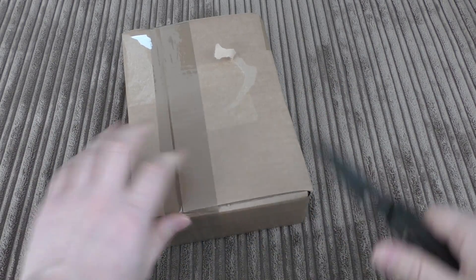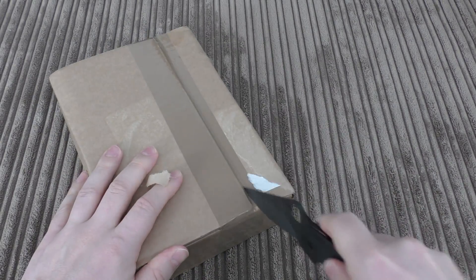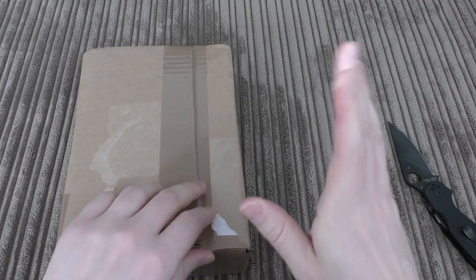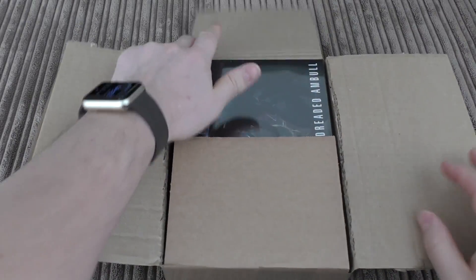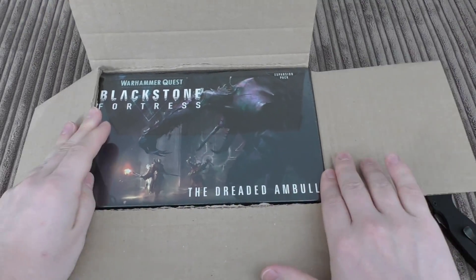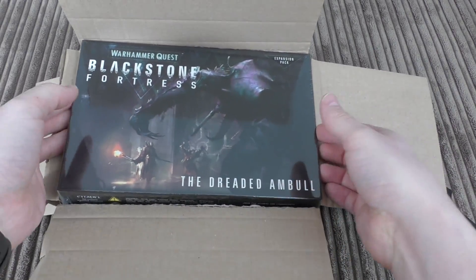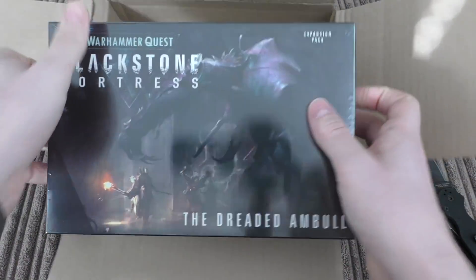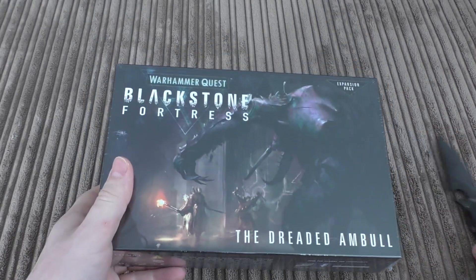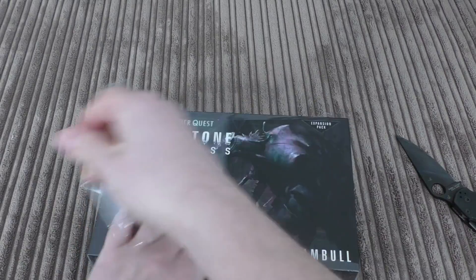So, £35 for a medium-sized model — but apparently it's an expansion and it's got some boreworms in as well. Here it is: the Dreaded Amble Warhammer Quest Blackstone Fortress expansion pack. It's in a much smaller box than I thought, but then again it's one sprue. Let's just have a look at this box — rip this packaging off.